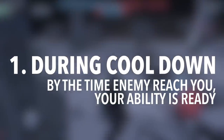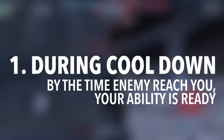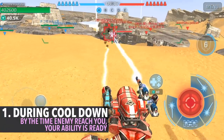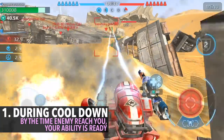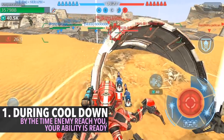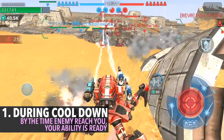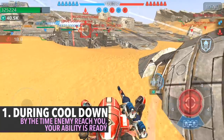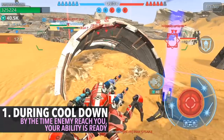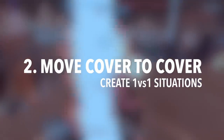Number one: during cooldown, use cover. This is very basic, but keep in mind that by the time an enemy reaches a beacon, you need to be able to reuse your ability. In this clip, the enemies did not contest for the beacon, but I used this cover to recharge my ability to jump and suppress again. Having my cooldown back, I'm able to defend this beacon much more easily — using a cover at a little bit of distance from the enemies, so by the time they reach the beacon I'm able to reuse my ability.